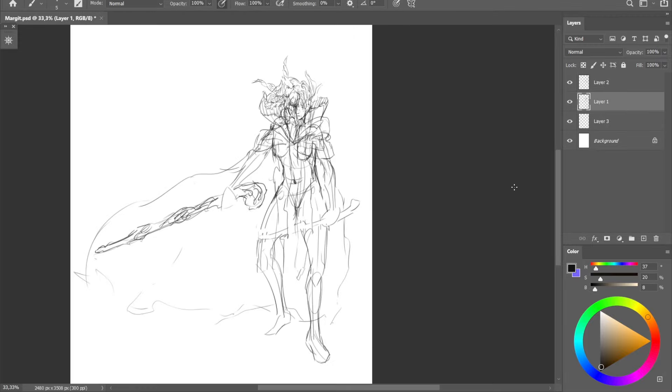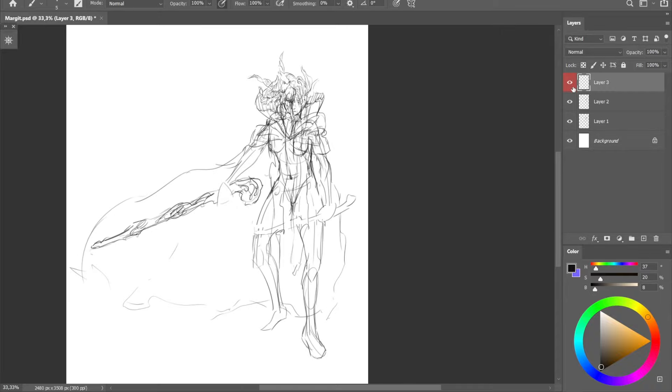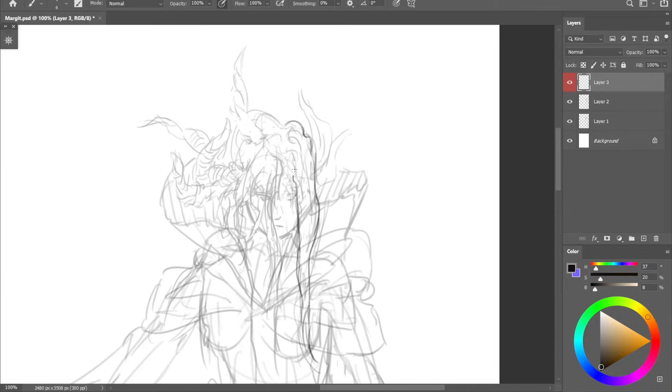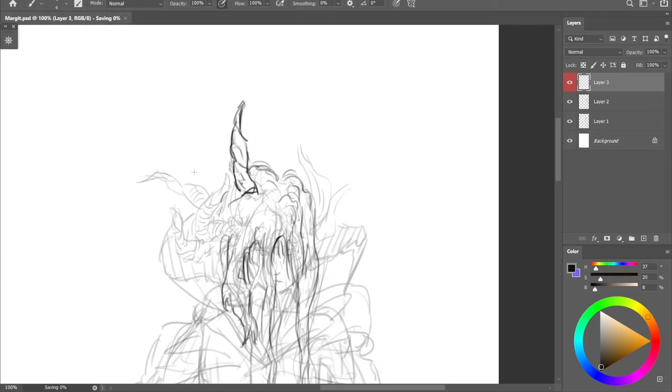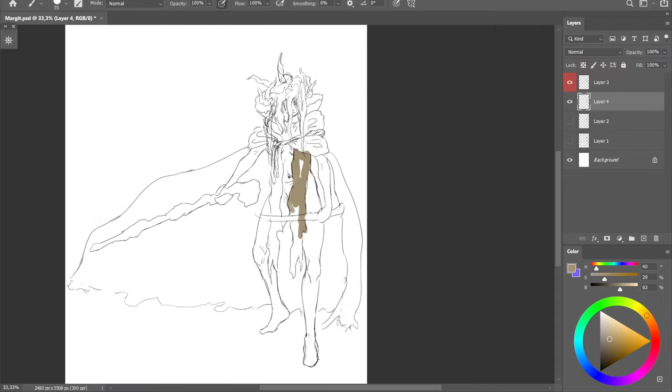I also want her to wear the cape he wears, and maybe we can create some composition with the cape covering things and it being in shadow. Moving on to the hair now — I want it to be a little longer than in the game because she is a girl, and I want her to have a thick hairstyle.